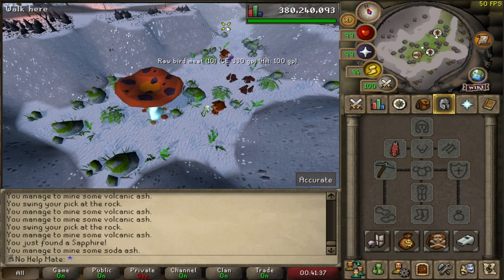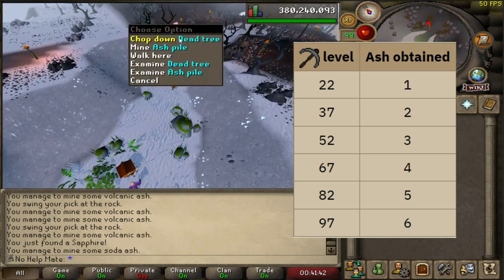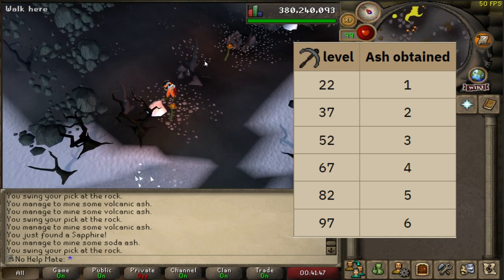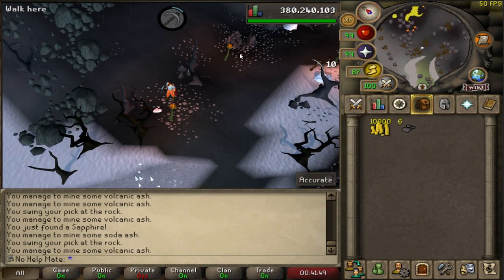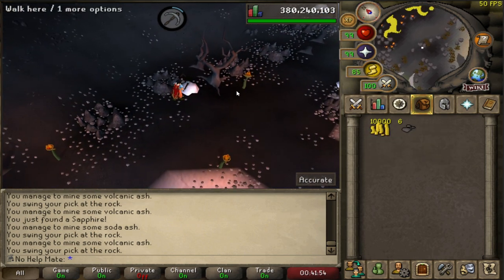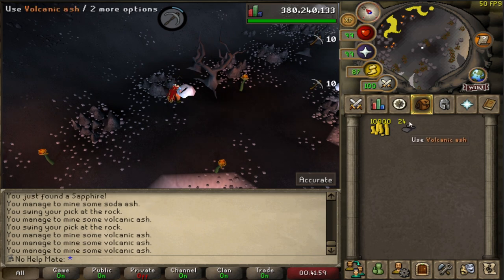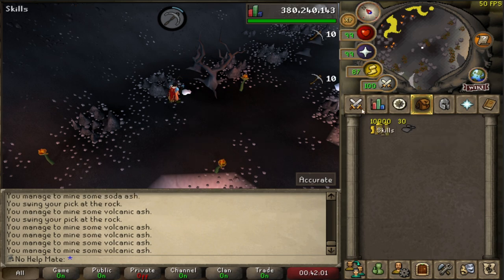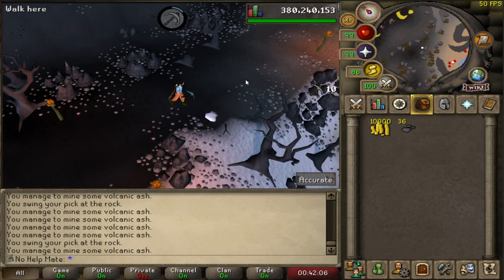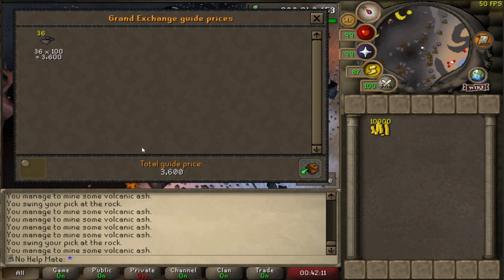I'm going to show on screen the different quantities of volcanic ash you get depending on your mining level. At level 97 you will mine six at a time, which really helps. The last time I stocked up I didn't have the six-at-a-time perk, so it's going to be a lot faster now. You can AFK this a little bit and the volcanic ash will stack up in your inventory, which I really like. This can also be a good money maker — all you need is a pickaxe, and they're trading at about 100 gp each right now.